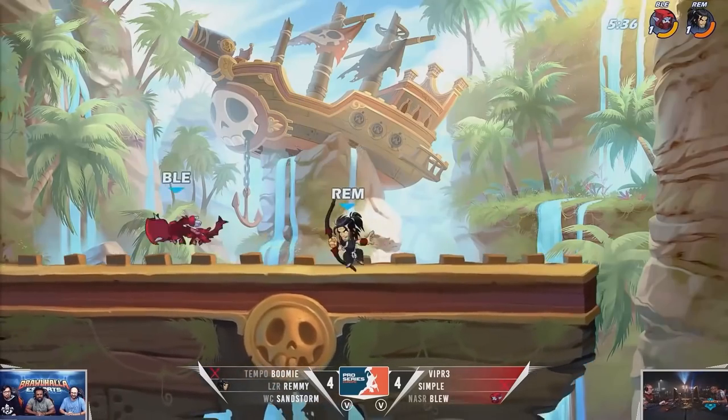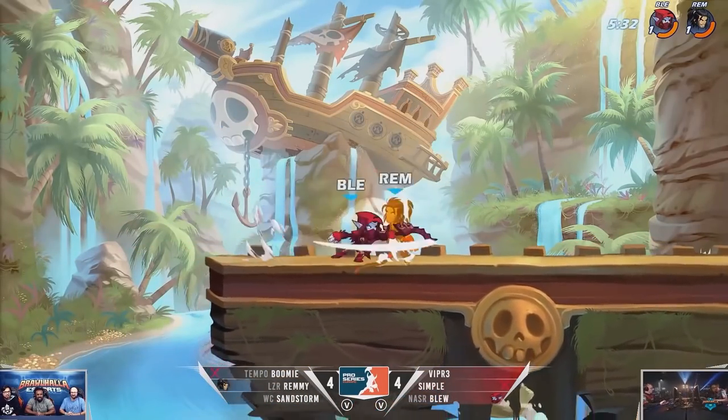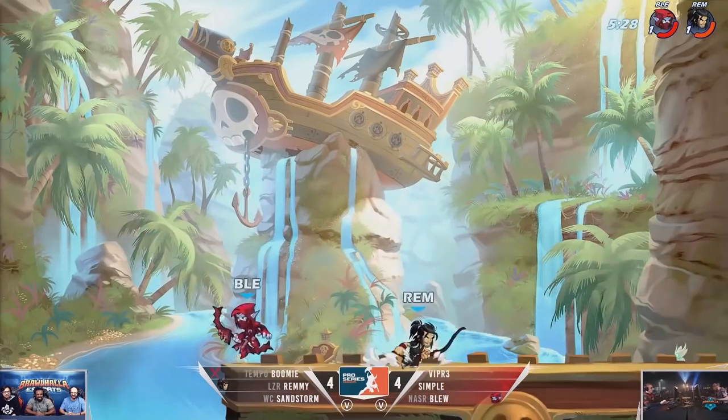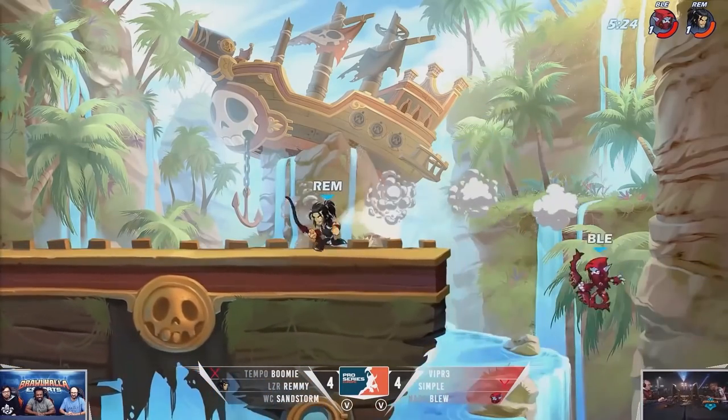Bow is the 8th weapon in Brawlhalla. It features a long-range yet precise kit based on hard pressure and commitment. While its hitboxes are small, it makes up for it with high damage and quick attacks. If you enjoy fast, read-heavy gameplay based on controlling your opponent's moves, bow is for you.